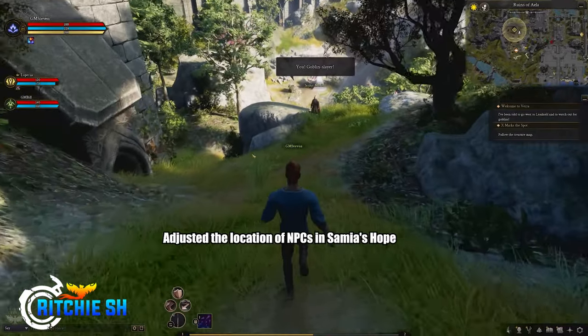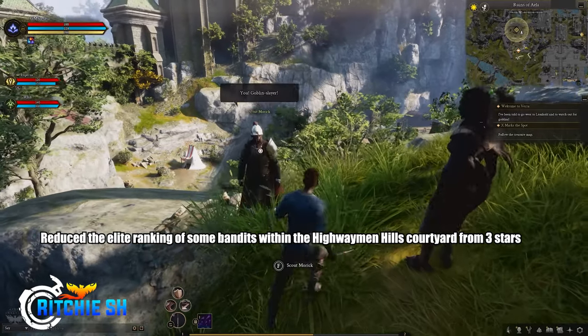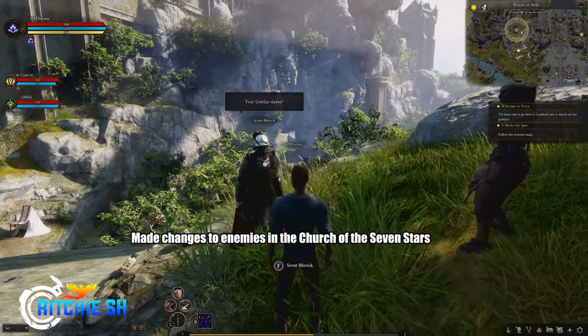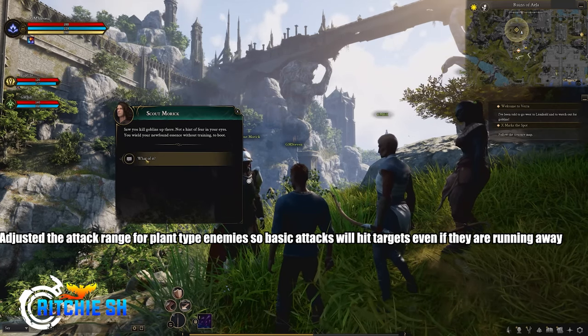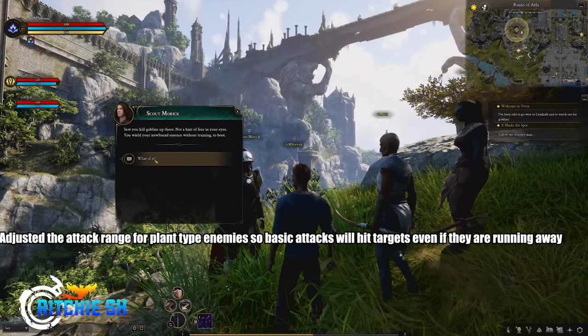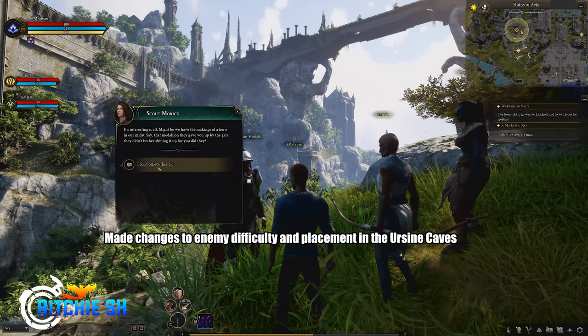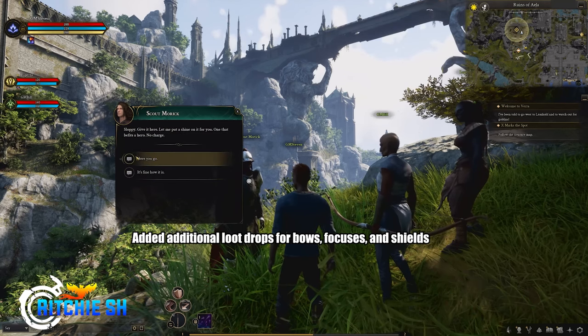For NPCs, they adjusted the location of NPCs in Samaya's Hope, reduced the elite ranking for some bandits within the Highwayman Hills courtyard from three stars, made changes to enemies in the Church of the Seven Stars, and adjusted the attack range for plant-type enemies so basic attacks will hit targets even if they're running away. They also made changes to enemy difficulty and placement in the Ursine Cave.